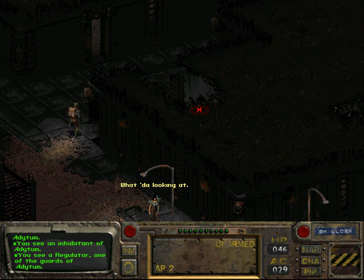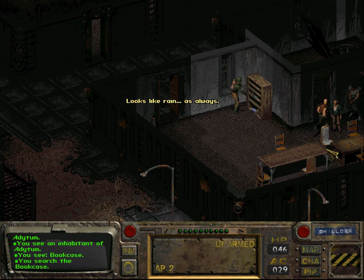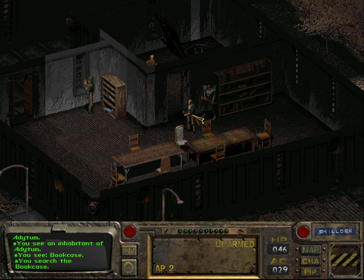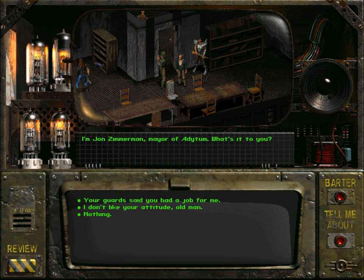These are just random folk. There's some Nuka-Cola, I guess. 'You see a middle-aged man in civilian clothing. What do you want?' Who are you? 'I'm John Zimmerman, Mayor of Adytum. What's it to you?'